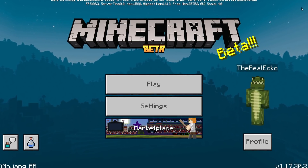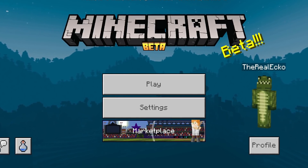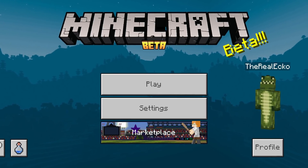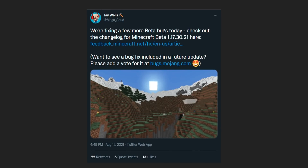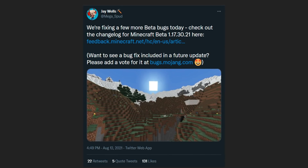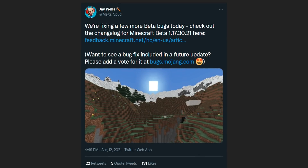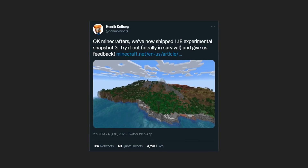Welcome back everyone, my name is Echo. In today's Minecraft video we have a brand new beta for Minecraft Pocket Edition, the Bedrock version. This is version 1.17.30.21, now available for Android, Windows 10, and Xbox. Here is the confirmation from J Wells, aka Mega Spud, community manager — give him a follow. The changelog link is down below if you want to check it out.